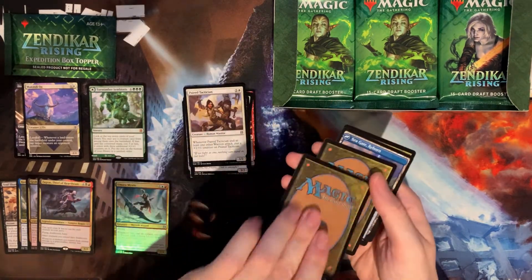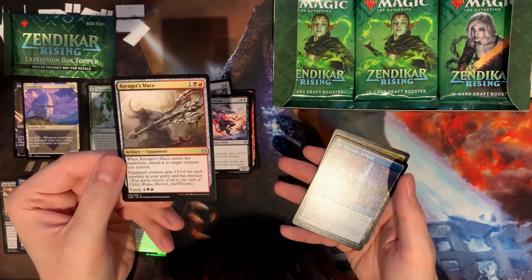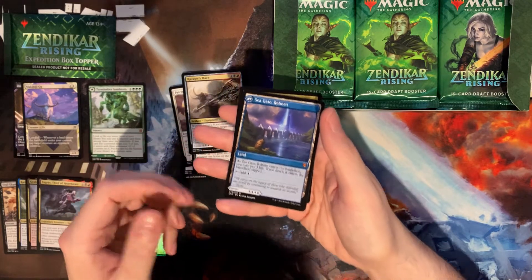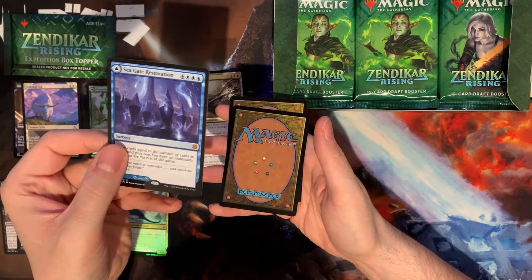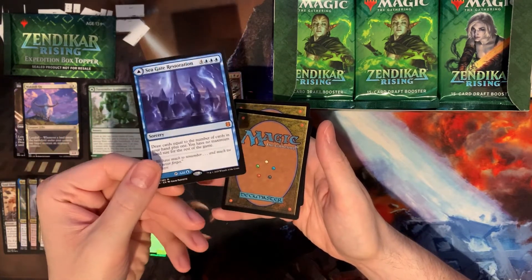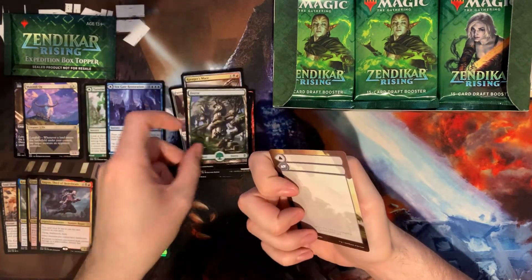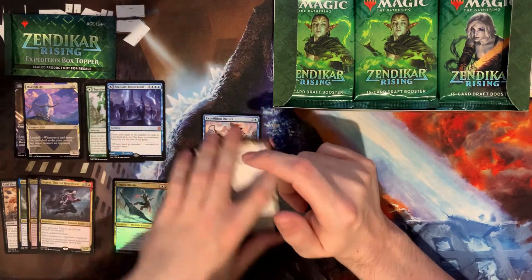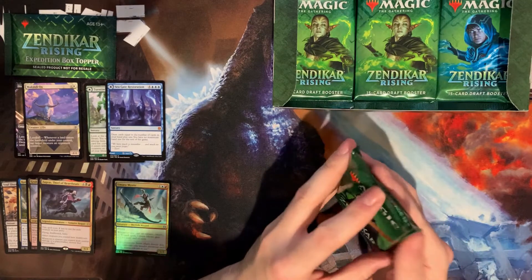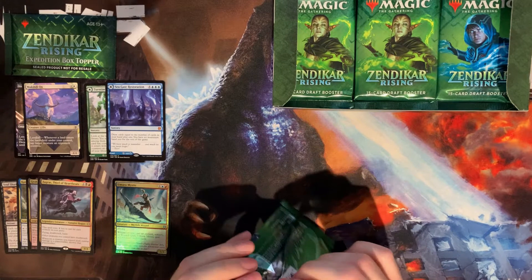Even if they're not all going to be winners. There's Roger Menace, and we get a mythic — Seagate Restoration, another mythic. So we have two mythics, and our land is a forest. It's weird seeing this because it makes me think it's going to be a foil, having the Magic back — but it's been a while since we've had double-faced cards with checklist cards in packs.